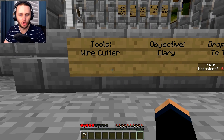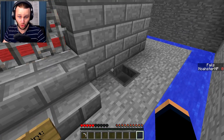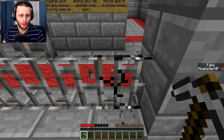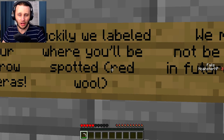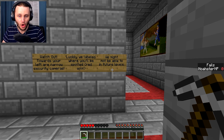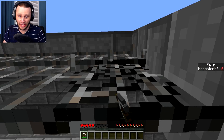What is this one? Tools: wire cutters, iron pickaxe. Objective: diary — we got it. We've got to grab the diary, drop-off point to the right. These iron pickaxes can break iron bars, so that's how we get in here. Watch out — towards your left are narrow security cameras. Luckily they labeled where you'll be spotted. The red wool is where the security cameras will spot us. In future levels they might not label the red wool.